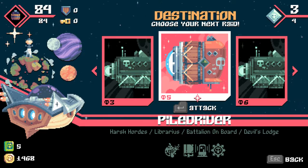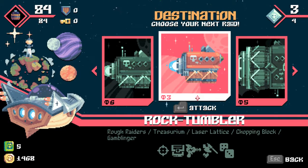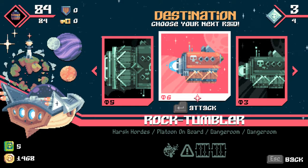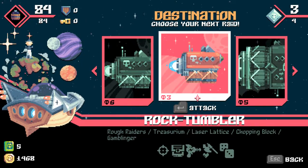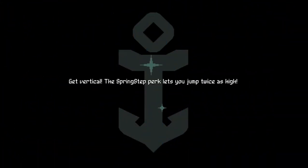Harsh Hordes, Librarious, Battalion on Board, Devil's Lodge - don't know what a Devil's Lodge is. This has five things: Rough Raiders, Treasurium, Laser Lattice, Chopping Lock and Gambling. I don't want the Chopping Lock again. This is a level six. I kind of want to find out what the Devil's Lodge is, but I think I'm going to have to play it safe. With only 84 HP I need to go for the easy route - if I had more HP I'd have loved to find out what the Devil's Lodge was.